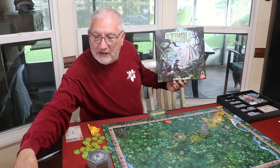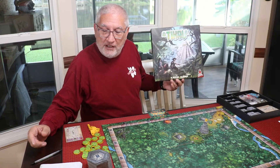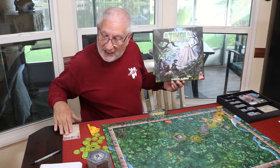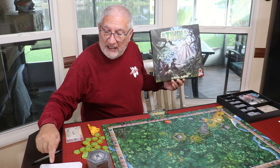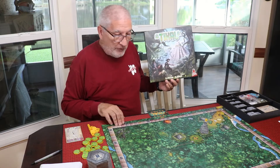This is Tikal. This game came out in 1999. It's designed by Michael Kiesling and Wolfgang Kramer, my favorite board game design duo in the world. It's two to four players. It uses an action point system, area majority and influence, and grid movement. There is an auction in the advanced game and the winning condition is most points. You can see the scoring track going around the board.